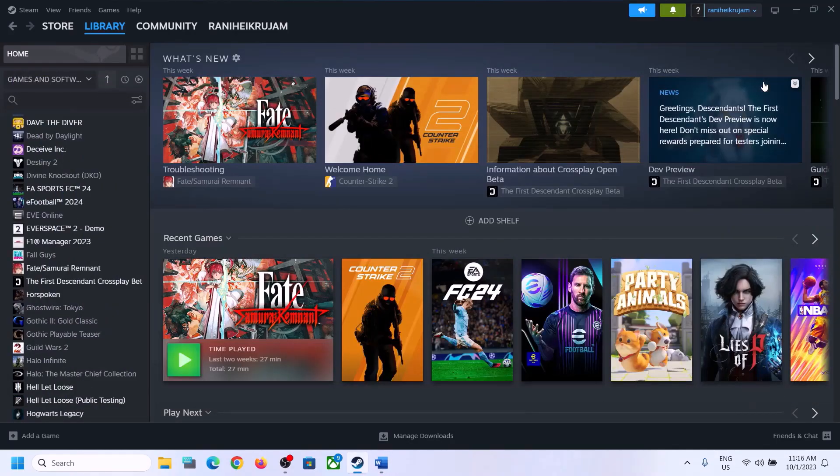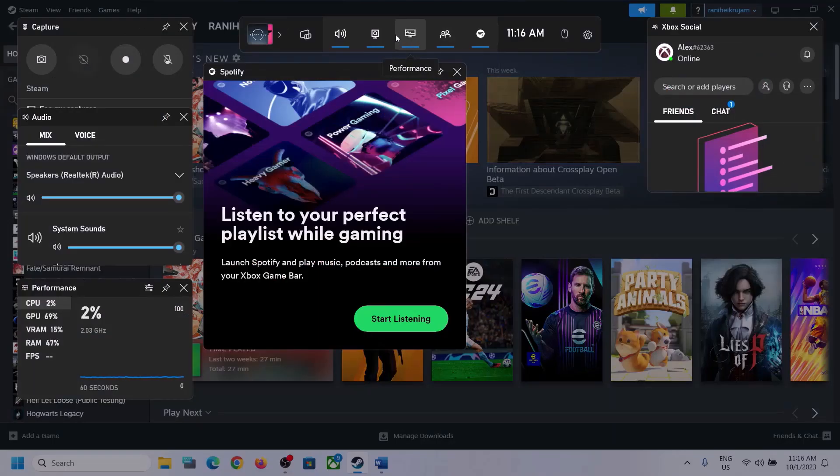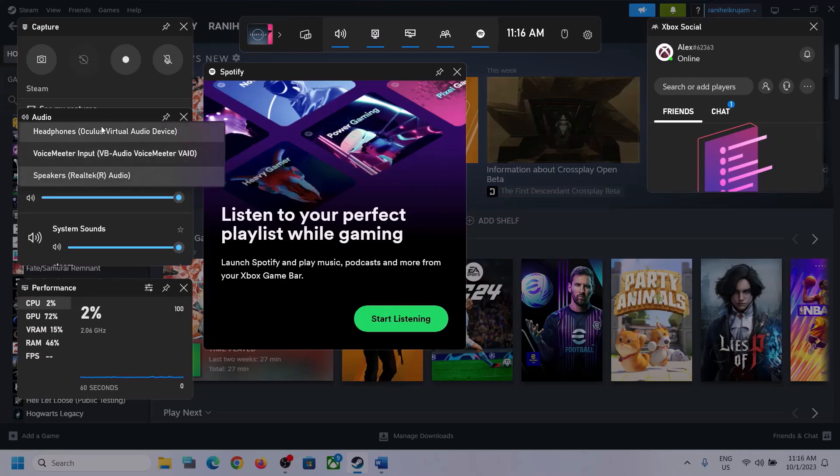Press Windows plus G — it will open Xbox Game Bar. On the top you can see a speaker icon; click on it. You can see an Audio section. Over here, select the right audio device by clicking on the down arrow and make sure you select the speaker which you want to use.